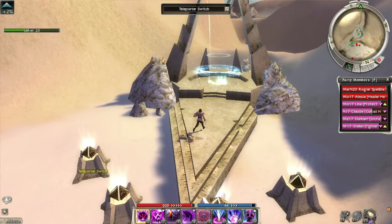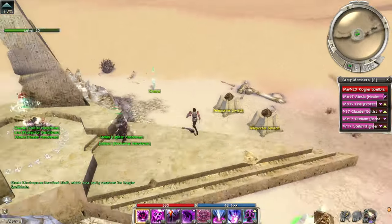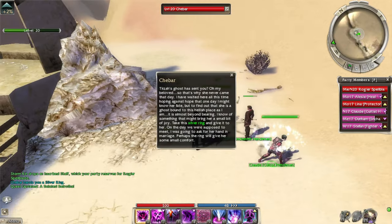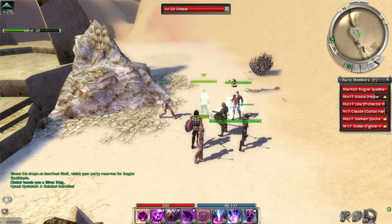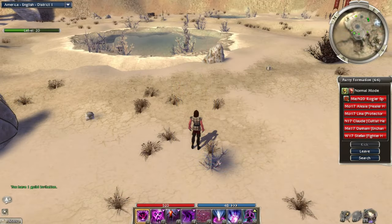We found Chebar! His ghost says 'Gerza's ghost has sent you... my beloved... this is a hellish place, beyond bearing — perhaps the ring will give her some small comfort.' Alright — but she's a ghost though. You can't put on the ring. Maybe it's a ghost ring.